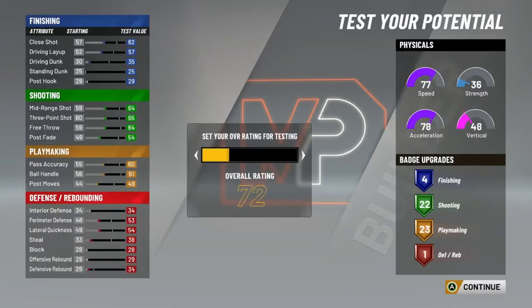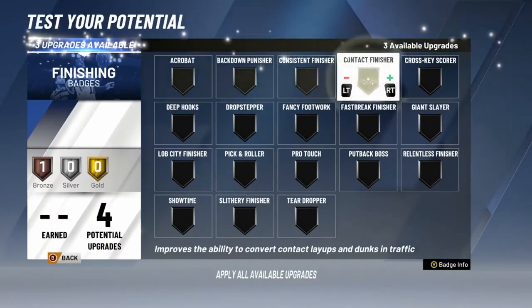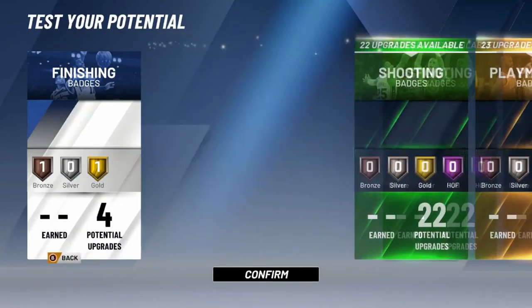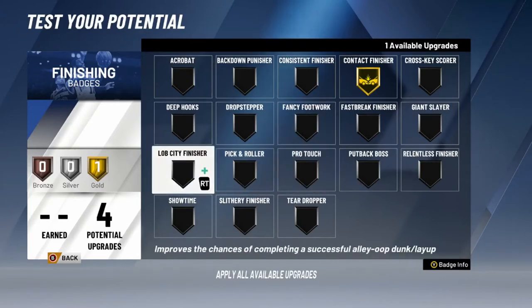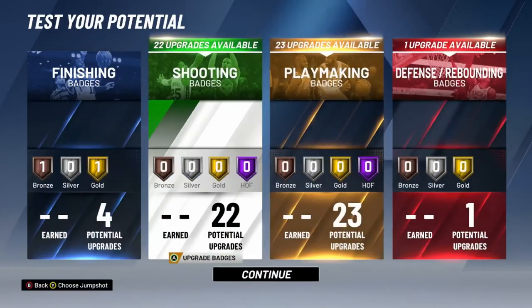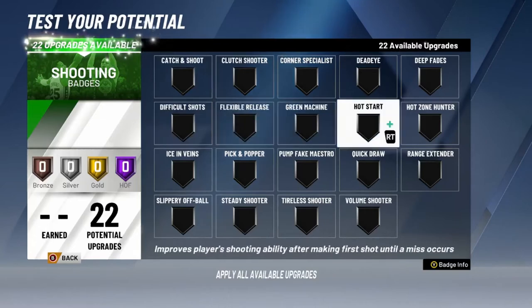You already know what we're about to do — if you don't make the player as high overall as possible you're just doing life wrong. Getting into these finishing badges: contact finisher, pro touch — or relentless finisher, acrobat, cause we like to go crazy sometimes. Not the shooting badges — these go Hall of Fame. You already know.